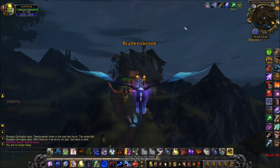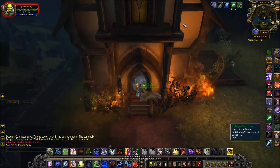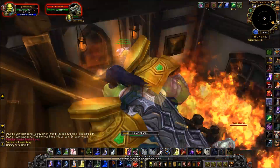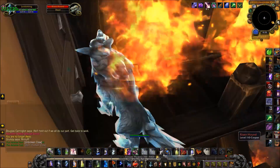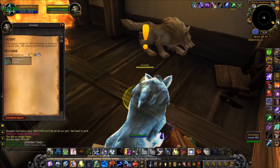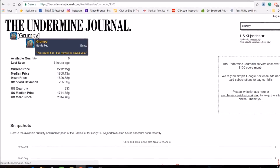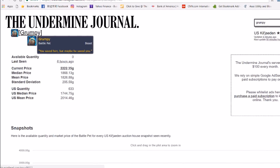I'm sure a lot of people don't know about the next method on this list. All you need to do is fly over to this burning house called Hearthrow Manor in Bradensbrook in Val'sharah, and rescue the dog in the house. Doing that rewards you with the Grumpy Pet. Now the pet isn't really worth that much at about 2,000 gold on average, but considering it almost takes no work to get, I think it's worth it. If anything, you can just save the poor dog as part of your collection.